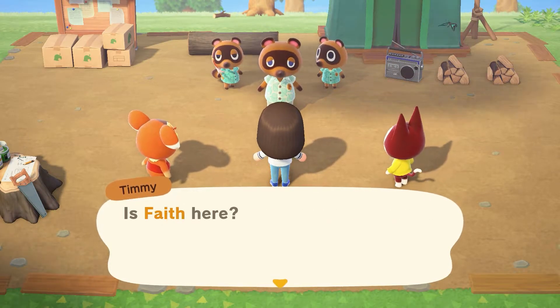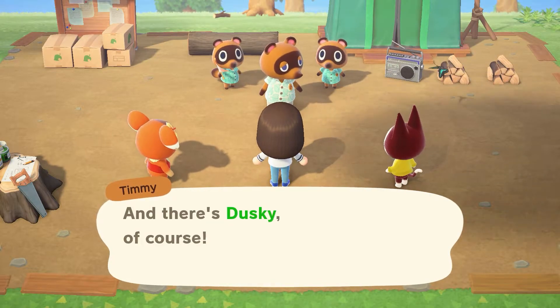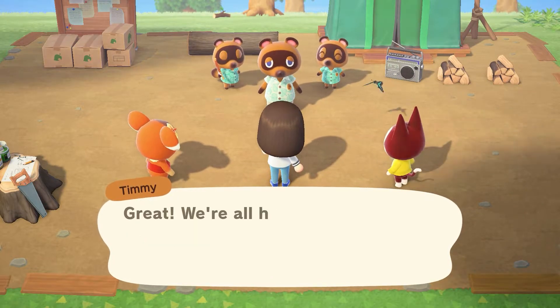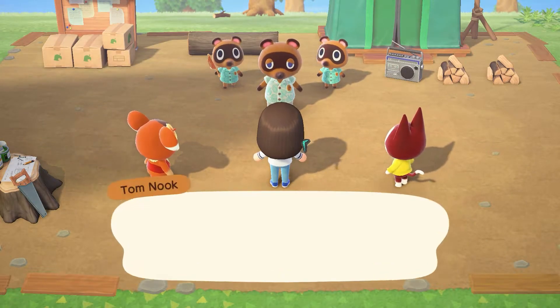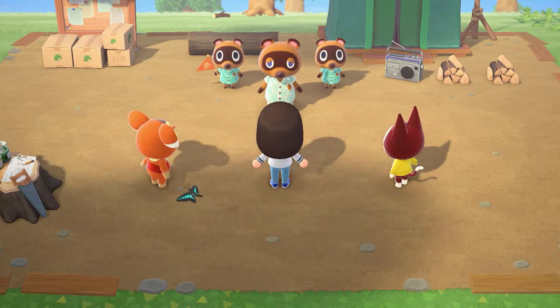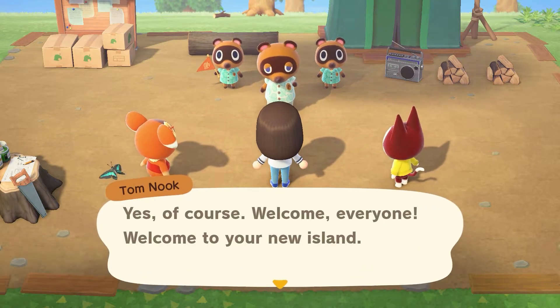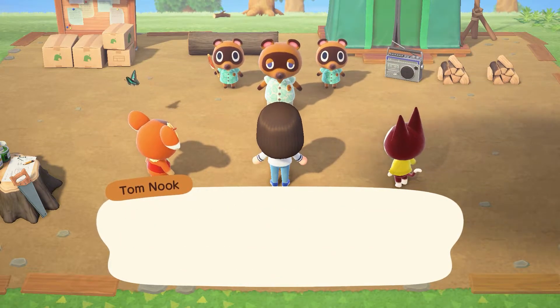And now Tom starts putting us to work. I love that we're not even on the island for a few minutes before he's like, 'Okay guys, I'm going to stand here and you're all going to go around and do everything. You're going to set up your tents, you're going to get me some sticks and fruit, and I'll watch.' He's like the supervisor nobody asked for.